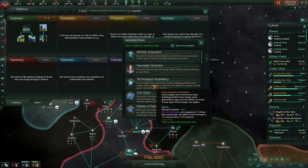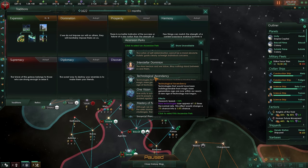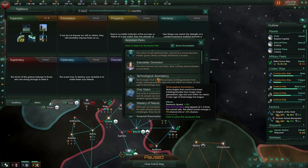Technology Ascension gives a plus 10% research speed and rare technologies will appear at 1.5 times the normal rate. So you'll get into research faster and the rare research jobs will be more frequent. Now, rare research jobs are more expensive, so this will definitely help.